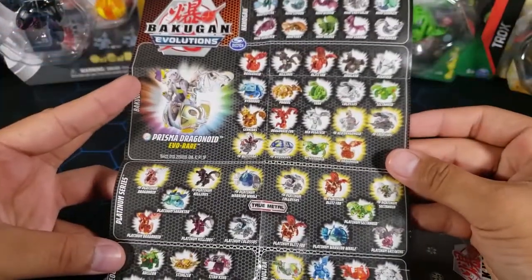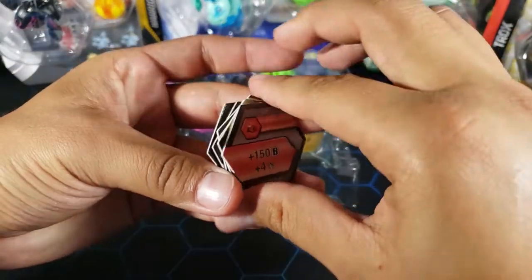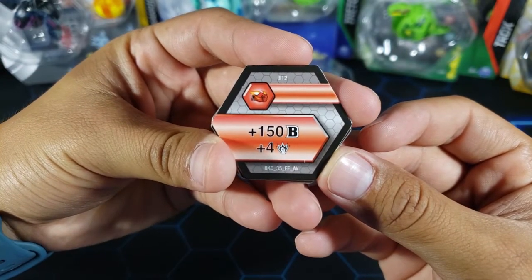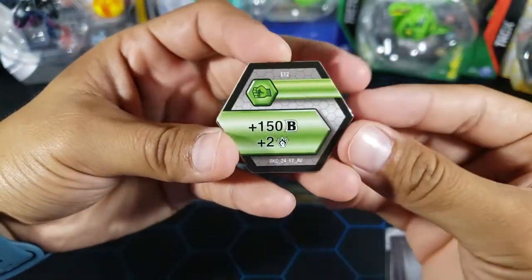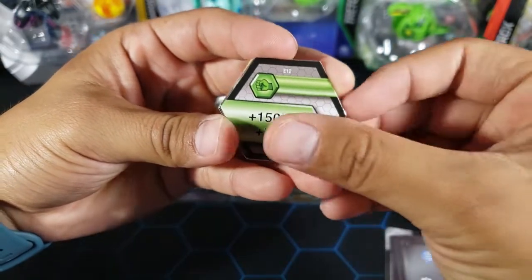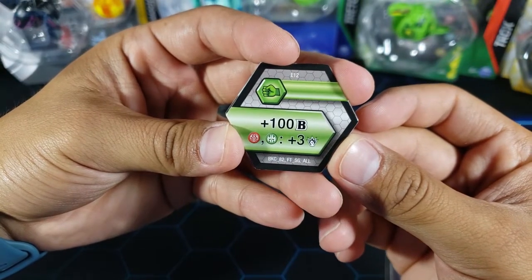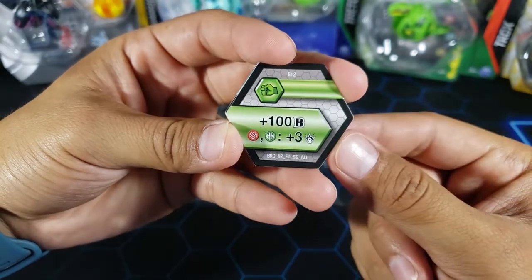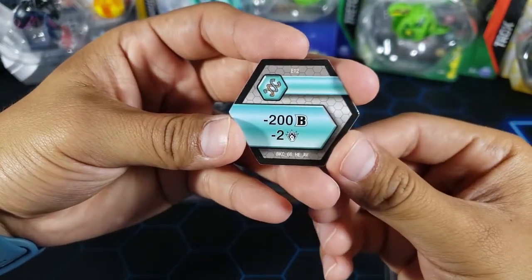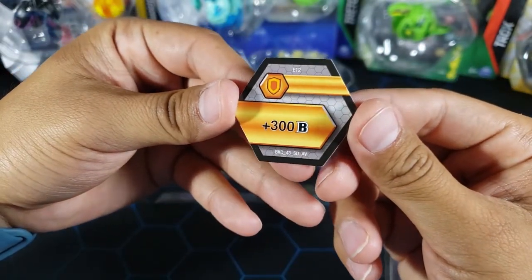We're still waiting for that Prisma Dragonoid, hopefully soon. Now for the cores: we have a Flame Fist at 150B and four damage, a green fist at 150B plus one damage — I don't know why you'd play that one when the other gives plus two. There's also one that gives plus 100B and Pirates and Ventus get plus three damage. We have a Helix at minus 200B and minus two damage, which looks like a trap, and finally a Shield at plus 300B.